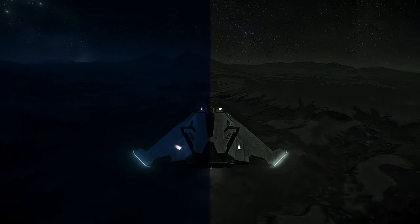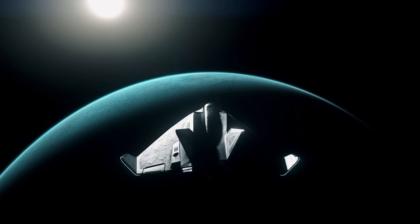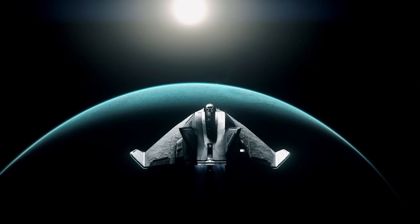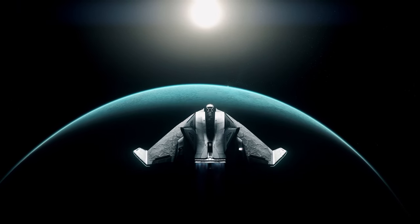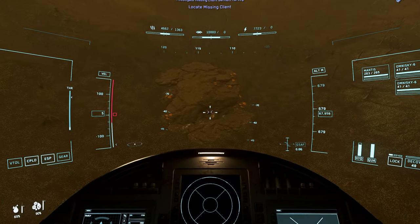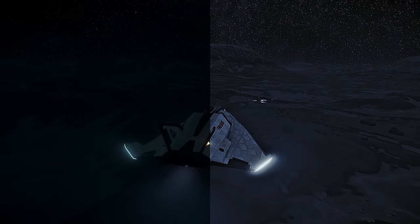We all know how beautiful Star Citizen can be with its star-speckled space scapes and blooming horizons. But sometimes the verse can be a dark and dangerous place with nary a speck of light to guide the way. Some of the most challenging lighting situations crop up when spelunking into the deep caves scattered around the verse, or just approaching outposts on the dark side of a moon.